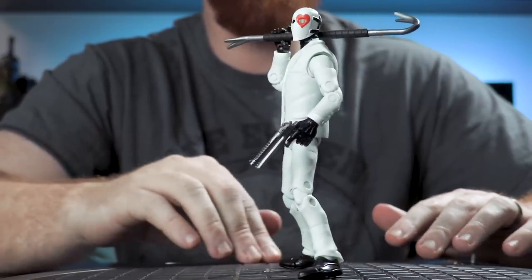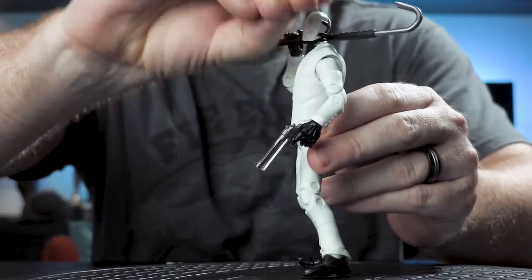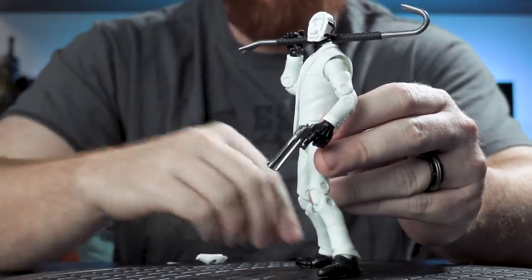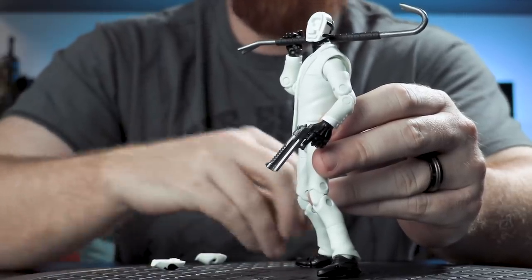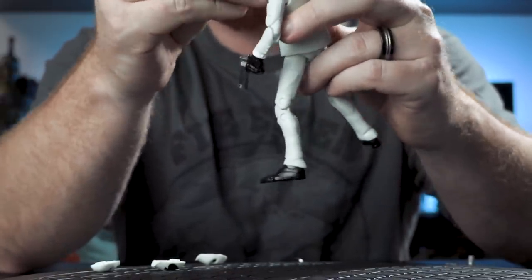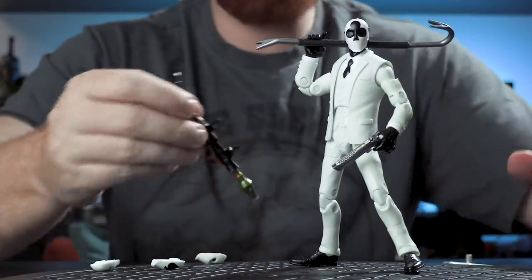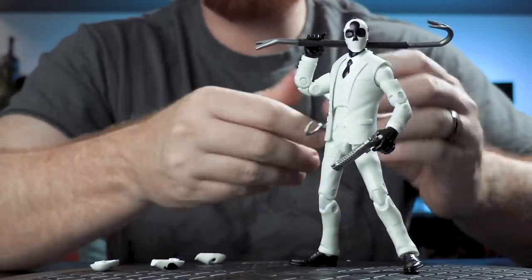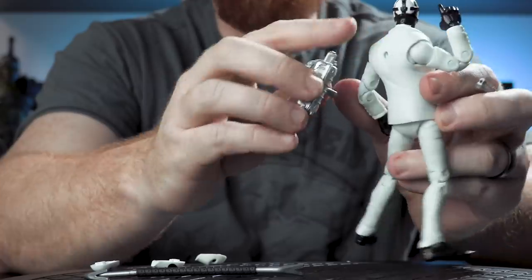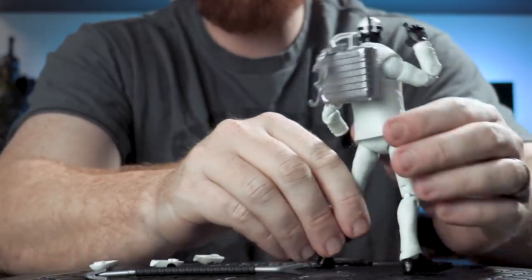With the interchangeable faces, the way it works is you just take this part on the bottom and pull up — they pop right off just like that. He comes with four different interchangeable faces: the heart, spade, diamond, and club. We'll put the club face on him just for fun — they just snap right back on. He also comes with this awesome bazooka and this briefcase which is the back bling — it just pegs right back in. You can leave the vest on or take it off, totally up to you.